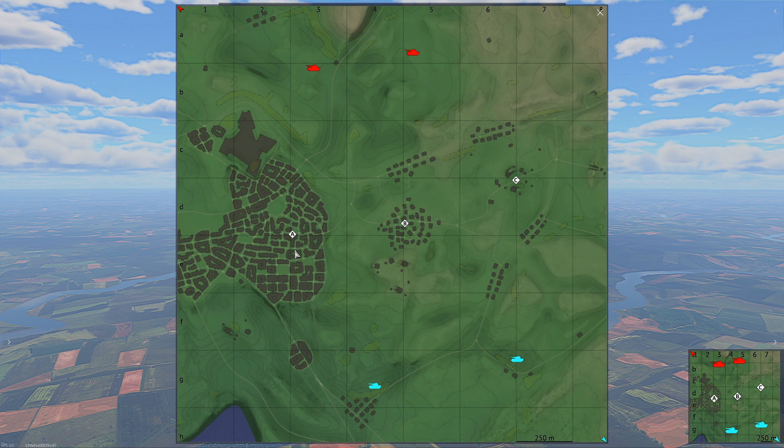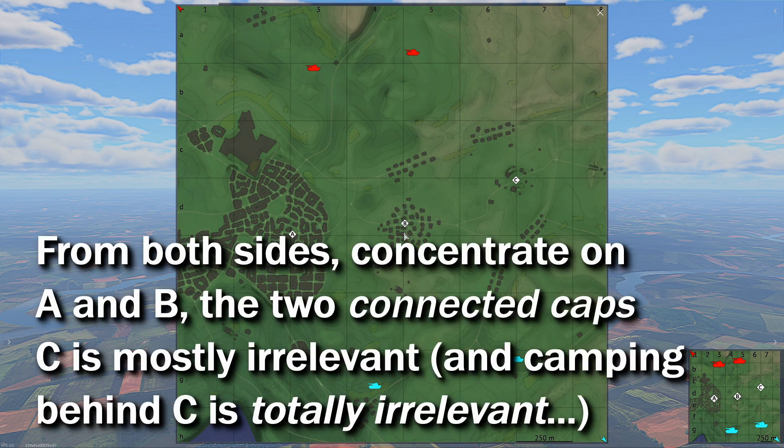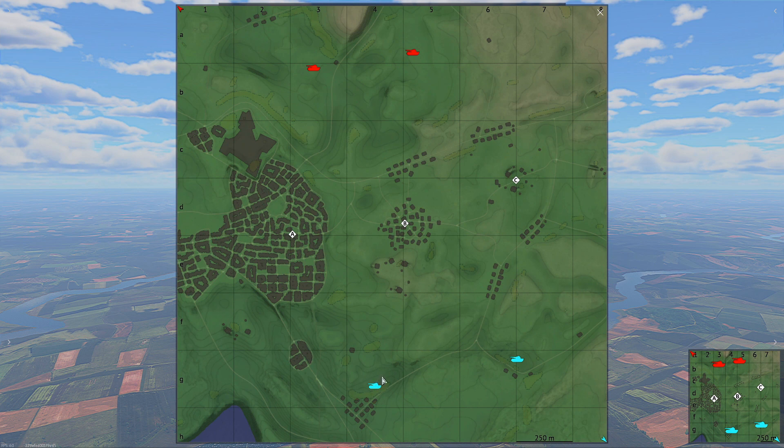This arcade battle is actually very difficult, especially when you play from the south side. From the north side, my advice is that you first go to B, which will be easy to cap in the beginning, then advance in this area and ultimately push over there. Some people can go directly to A from the blue side. The problem is that if you go to B, you will be alone because most of the time the blue side just goes up there.